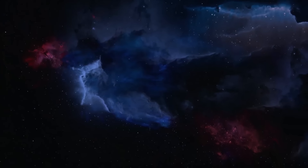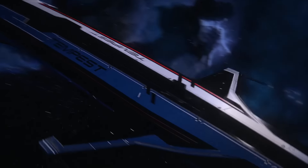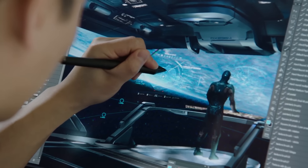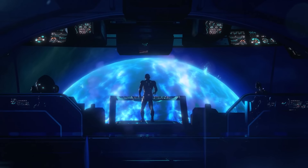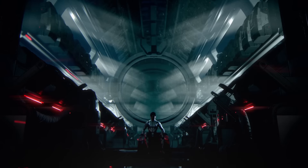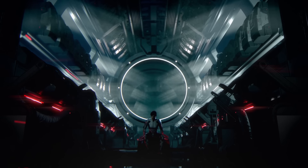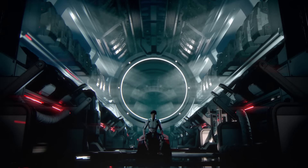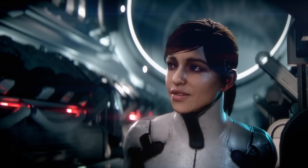First things first, here's your new ride in Mass Effect Andromeda. You'll be exploring the new galaxy in The Tempest. It looks like here it's got a swanky moving bridge console that rises up to meet your heroic hands. And here's a shot of the female version of the protagonist's character waking up in the stasis chamber that let you sleep through the long voyage that brought The Tempest and her crew to the Andromeda galaxy.